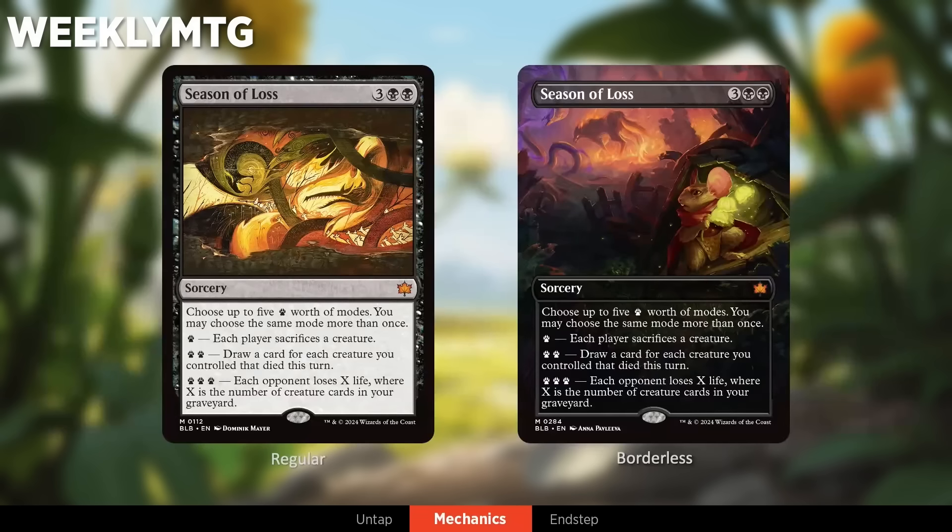Question about whether all 14 cards in Play Boosters will be from the Bloomburrow main set and standard playable — we'll have more information on that, but let's not commit to an answer right now. On the paw print Seasons: those spells are totally self-contained. Every time you cast one, you get five points to spend on the modes — there's no external way to get additional points, you can't carry any over to the next spell.